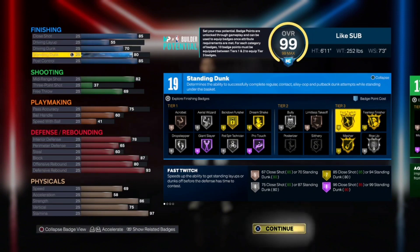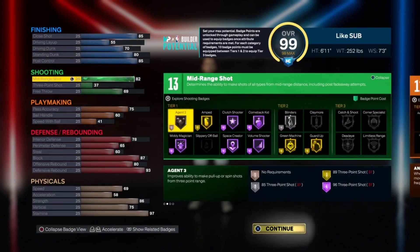You get standing contact dunks at the 80, you can finish around the rim with post control, you can do hook shots, and you can still get driving dunks at a 70. So finishing-wise it's going to be pretty good. But obviously most of Tim Duncan's game is basically posting up and mid-range shots like that.